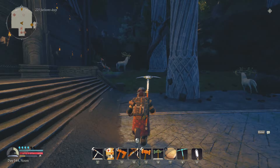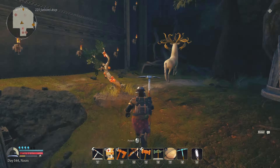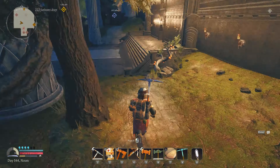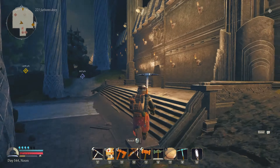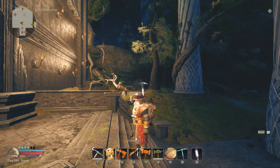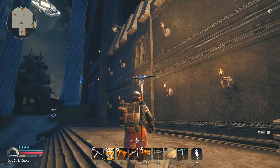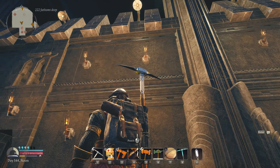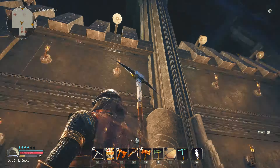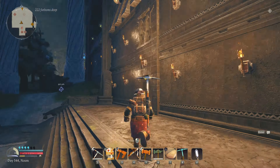I'm going to show you the other side before I go into the front. So think of this as a giant fortress with embellishments. I like this look of the smooth walls, the parapets, the angled parapets — I think those look nice.